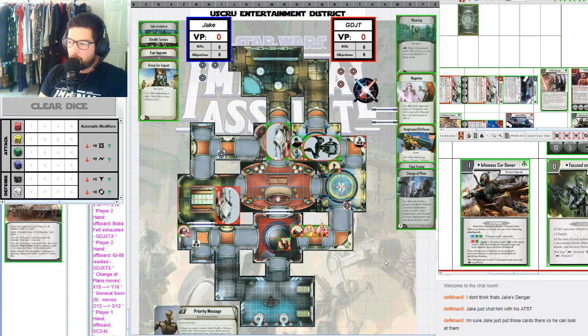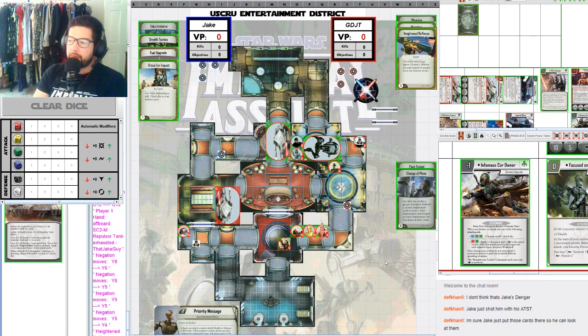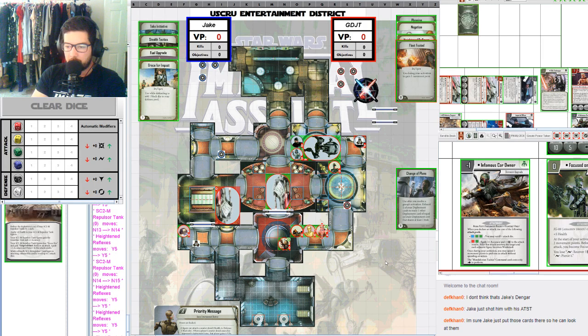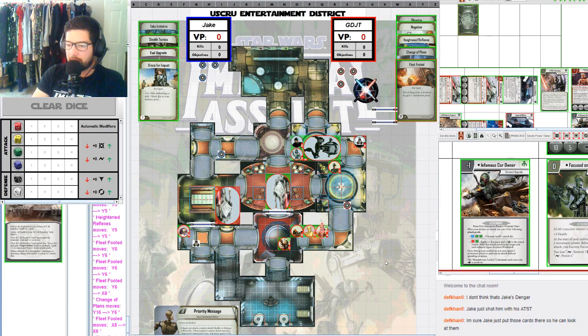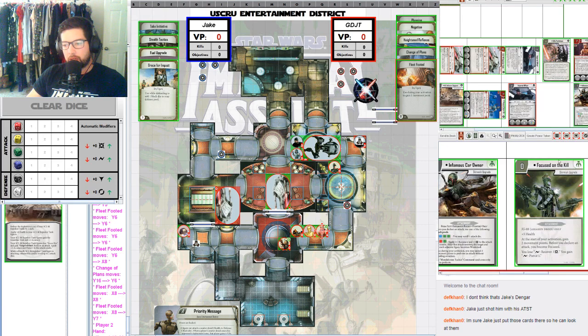Actually, the way the card is worded, he could perform two attacks with Mandalorian Tactics, but that wouldn't be a third attack. Oh wait — I am wrong, because spending two movement points to perform an attack does not use an action and therefore does not count against the one-attack-per-activation limit. We already went over Dengar's changes. There's also IG-88 who looks like he's been untouched. So that's all the changes — now we can finally get to the action.